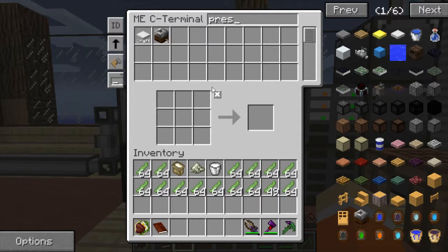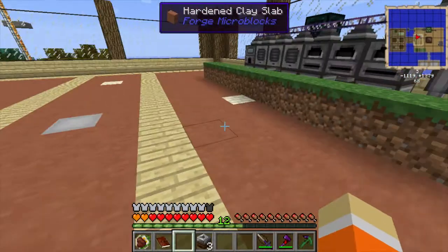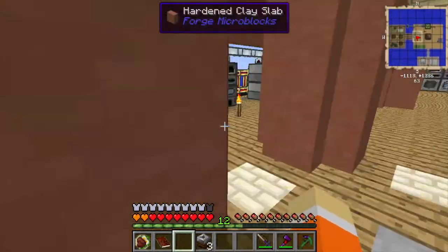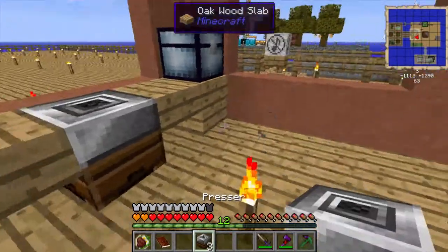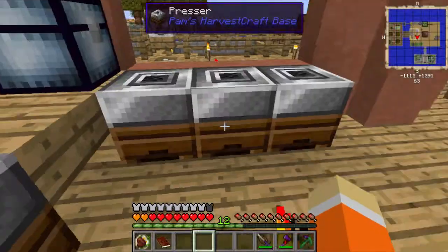This no longer has bone meal but that's fine. What I want to do is set this up so we have all kinds of different types of seeds and saplings. It doesn't look like it gives us any flowers though - I was actually hoping this would give us flowers.